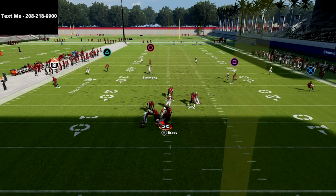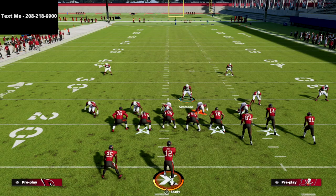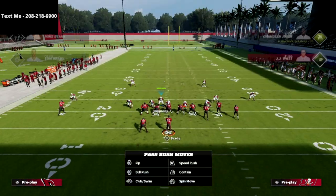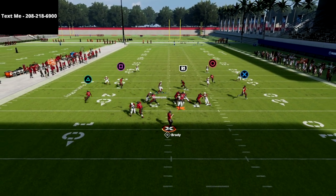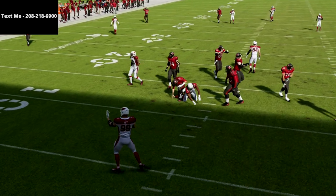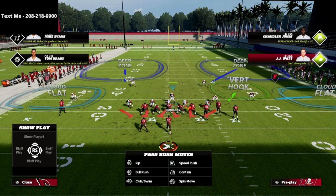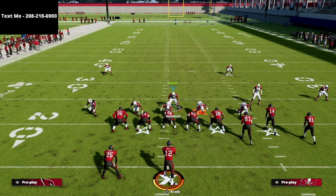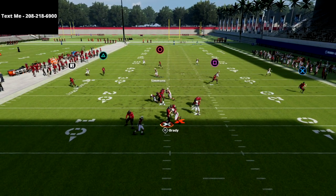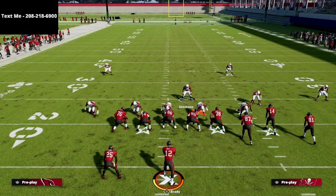You can still get that B-gap pressure depending on where you stand. When you put the Unpredictable ability across your different defensive linemen, you're going to find this thing is absolutely insane. That B-gap pressure becomes super consistent — he's screaming through the B-gap pretty much every single time I go to the left side. If you want more of an edge-based rush, you can come down in here. JJ Watt is just absolutely fighting through and putting a lot of interesting pressure on your opponent.